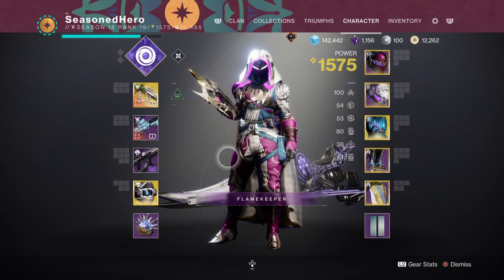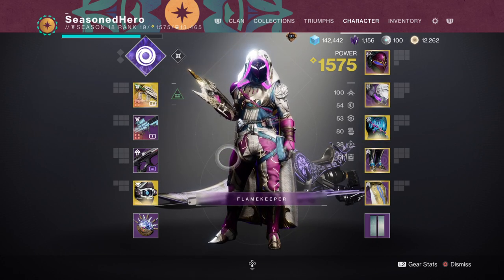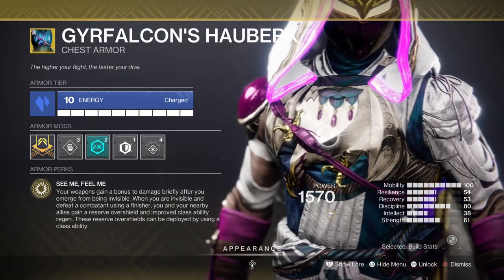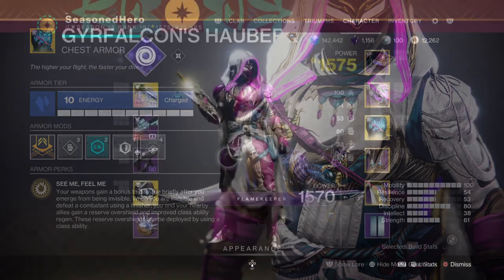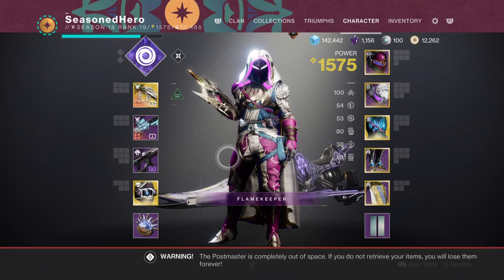For stats, focus on mobility and get it to max to benefit from invis as long as possible. Depending on your playstyle, you can reduce mobility to around 70 or 80 as long as you're reactivating your class ability and exotic regularly. The Gyrofalcon's 'See Me, Feel Me' ability gives increased class ability regen when you are invis and get a finisher on a target — so if you use your finisher non-stop, you can reduce mobility and still get a fast cooldown. For discipline, aim for 80 so you can weaken targets fast and keep the flow of the build going for you and your team.